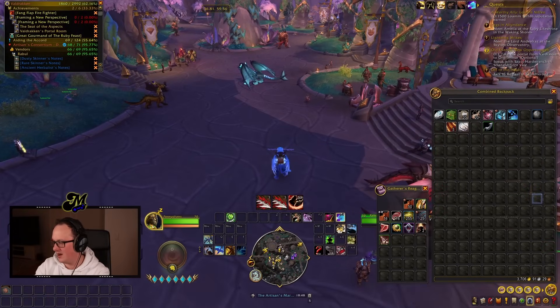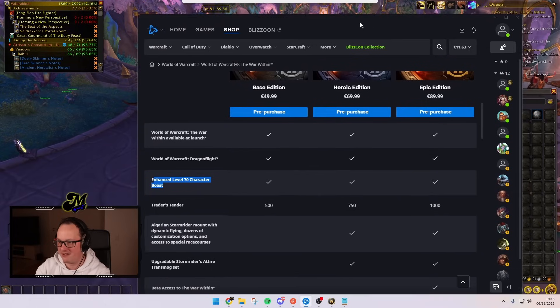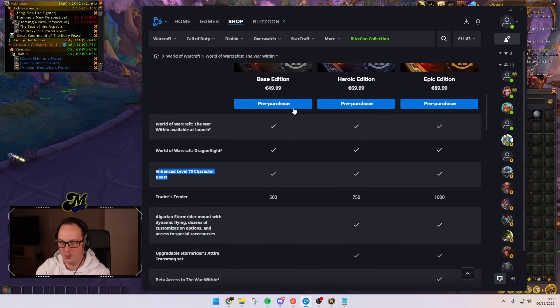For those who are interested, this new enhanced level 70 character boost comes with any of the variations of the pre-purchase of The War Within — the base, the heroic, or the epic edition — and you can put it to work straight away.